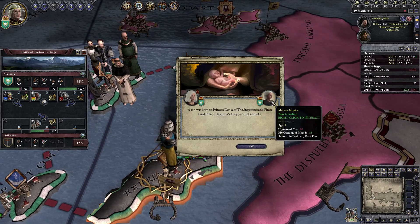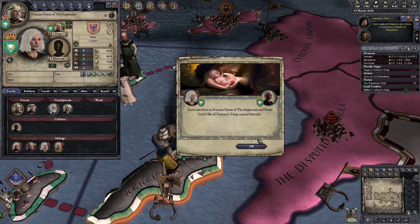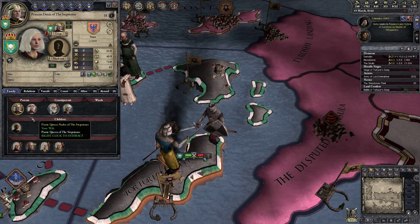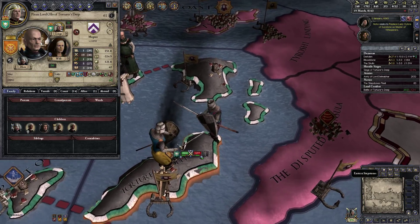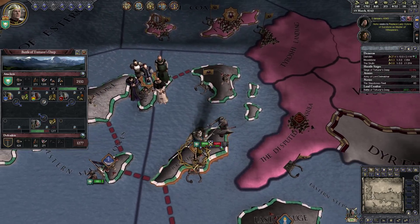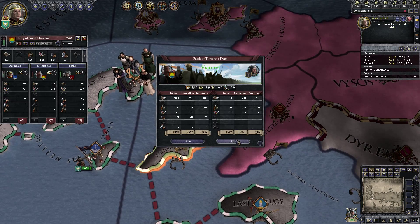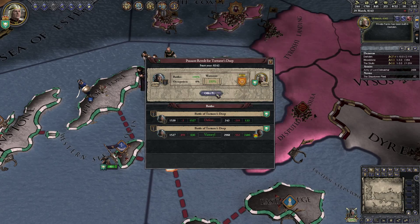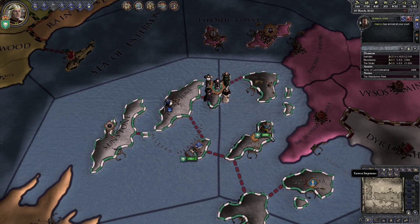Our middle flank is dead. Our daughter has a grandson — with whom? With my Admiral. How the hell did that happen? I don't know. This guy's just going to be dead, hopefully. 100% war score — great, from one battle! That's actually surprising; I thought we were going to have to fight more. Let's enforce demands.